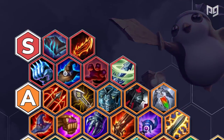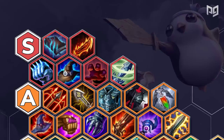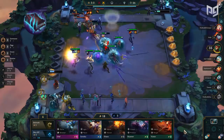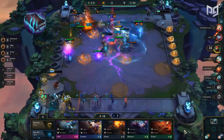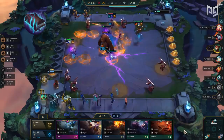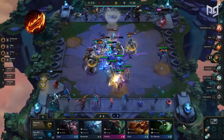Starting in our S-tier list we have Morellonomicon, Rageblade, Iceborne Gauntlet, Mage's Cap, Thief Gloves, and Zephyr. Starting with Morellonomicon — this item is extremely strong at all stages of the game, most effective on AOE units like Syndra or Singed. The amount of damage it can provide against compositions like Summoners, Wardens, or Mystics can be insane while negating healing from Redemption or Janna.